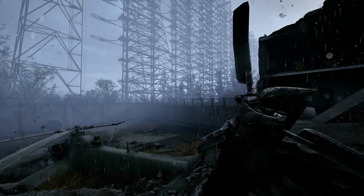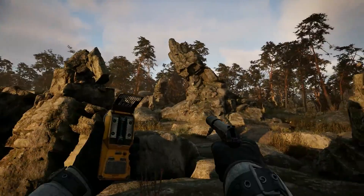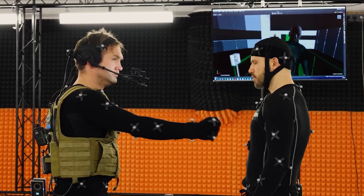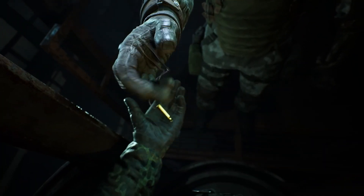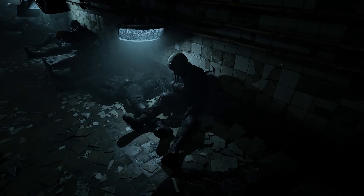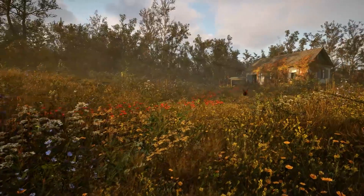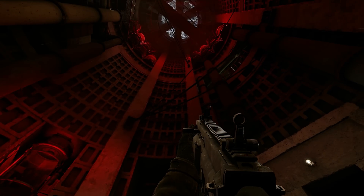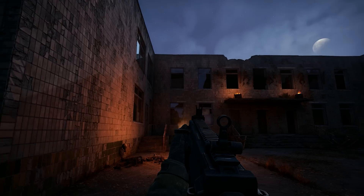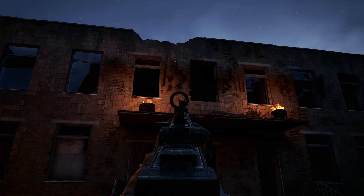Stalker 2: Heart of Chernobyl promises an immersive experience with breathtaking visuals thanks to its use of Unreal Engine 5 with motion capture and photogrammetry technologies. The graphics look very realistic — some of the screenshots and gameplay clips are incredibly immersive, with varied biomes, dense vegetation, and detailed infrastructure to explore. You play as a stalker in this highly detailed open world that changes based on your actions and decisions.